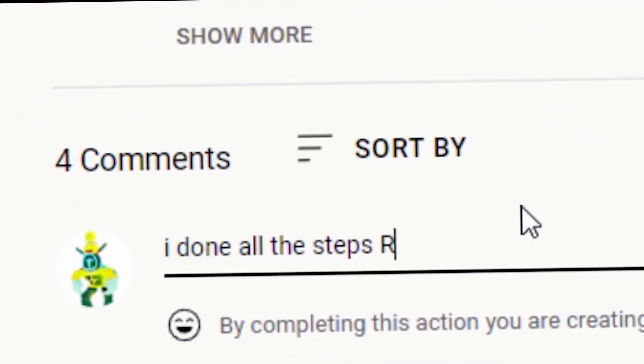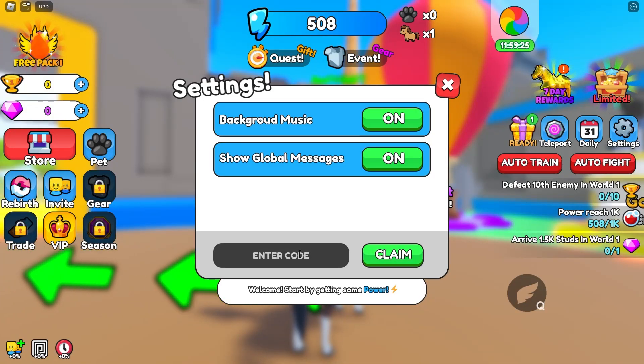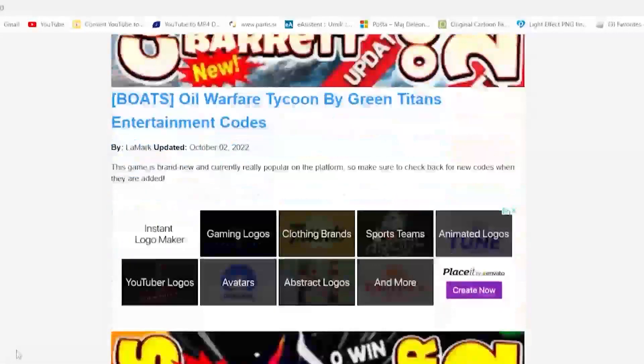Now that we're here in this game, I believe the codes are found right over here in the settings — and of course they are. Here I can just enter them. I'm also going to show you the app that I created just for you guys — it's a mobile app, everybody on mobile can download it, and it's a codes app.